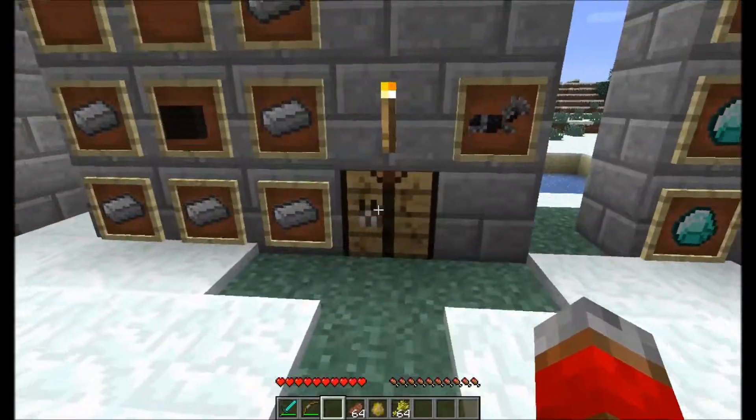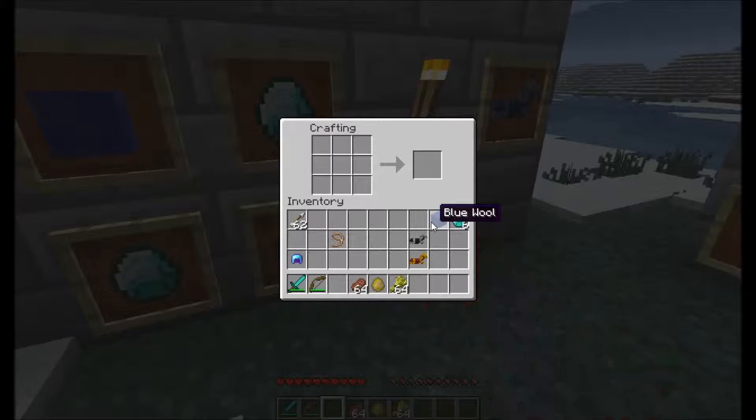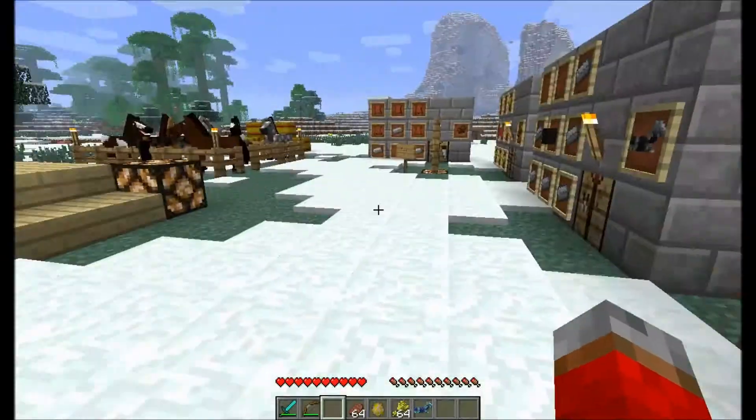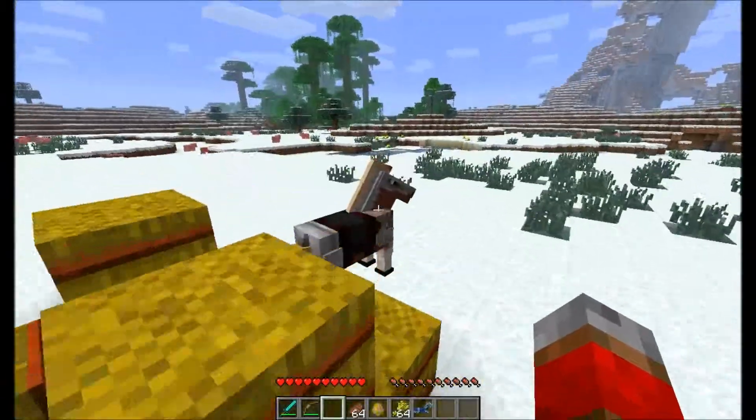The iron one is also crafted in the same similar fashion — J for Jeb. And same thing with the diamond. The corresponding type obviously increases the potential of your steed's hit points.